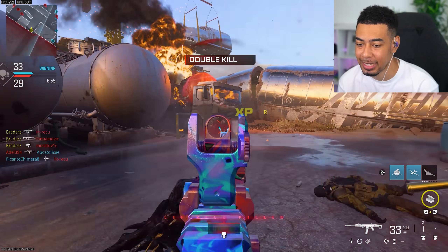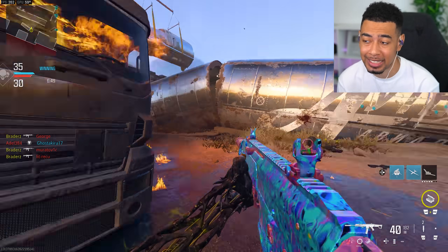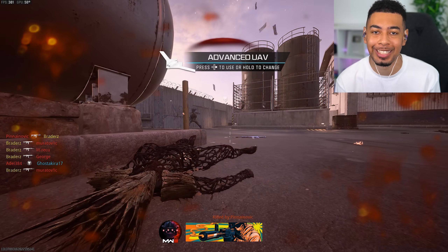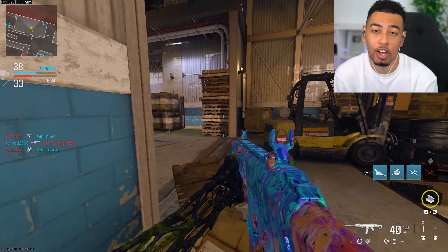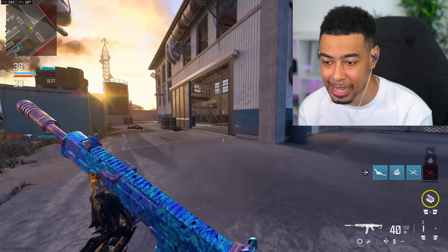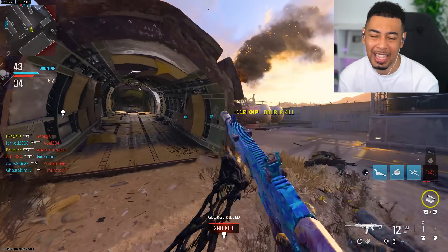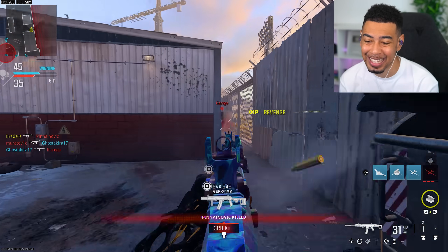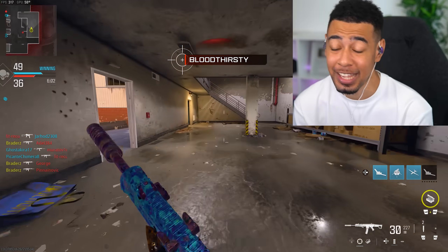For those of you that don't understand the camo grind — now that we've got the priceless camo unlocked, what we have to do is unlock priceless on every single weapon in the game. There'll be a simple little challenge for each weapon, and once you get every weapon priceless, that's when you get the interstellar camo. It sounds daunting but it's just like doing platinum. The challenges are so simple — it literally only takes a couple hours.